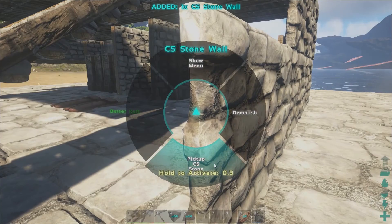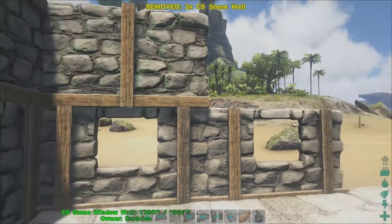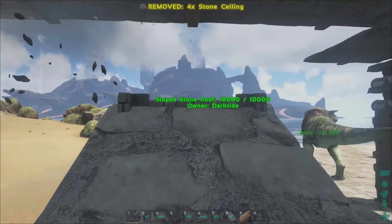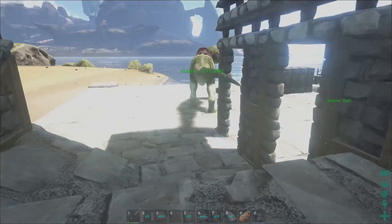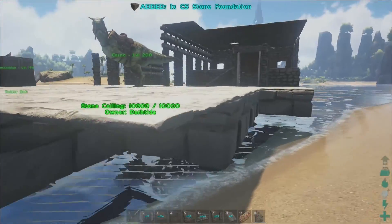I just want to start off and say hello and let's go ahead and get to some gatherings. When I get to building I'll be right back. All right, we're back and we're building. I'm just popping some pieces here — ceiling right here. We're on the left side of the raft, and this is an area I'm trying to build mostly for dino holding.